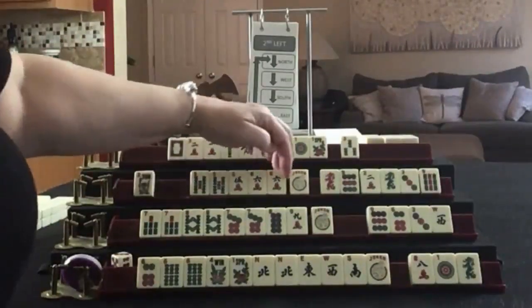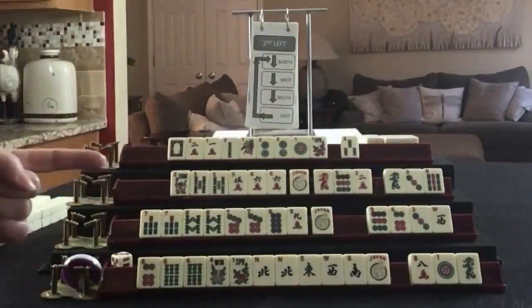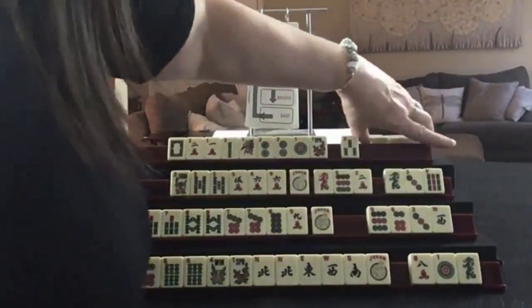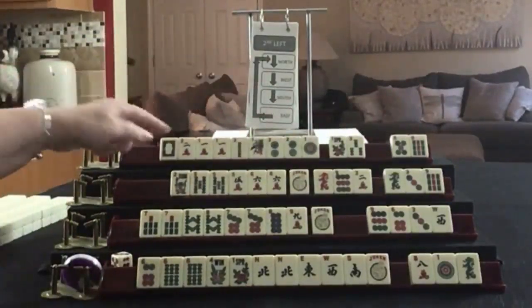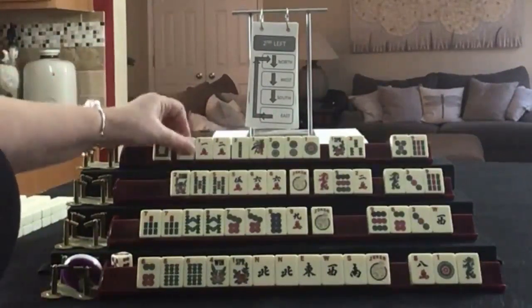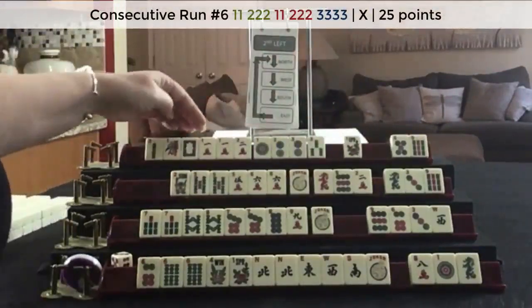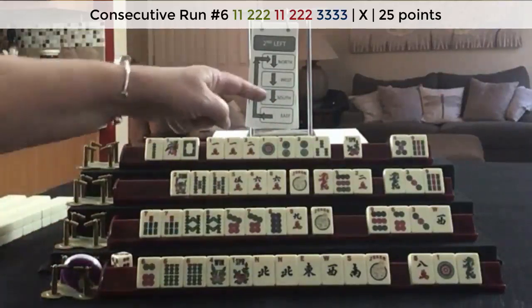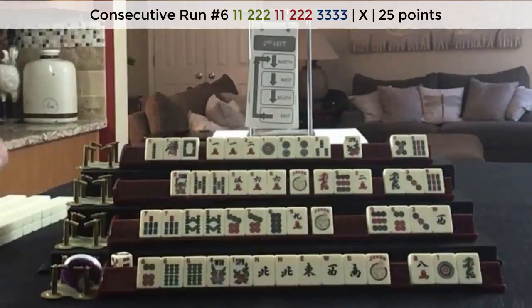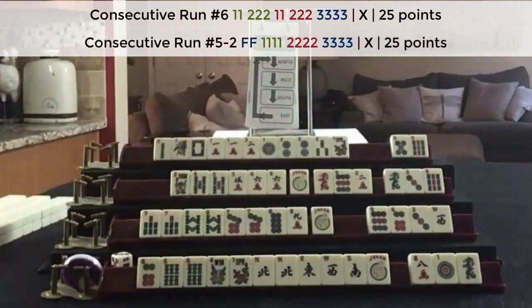We picked up a one. Lots of one-two. One-two, one-two-three - sixth hand down, same hand as this player. We have two tiles to pass and a flower. We could maybe do the mixed suit hand too. We went across on second left.